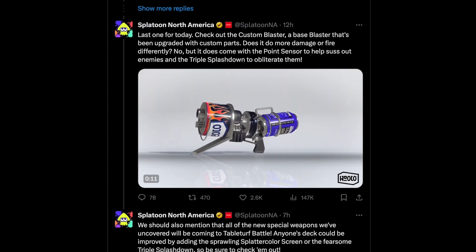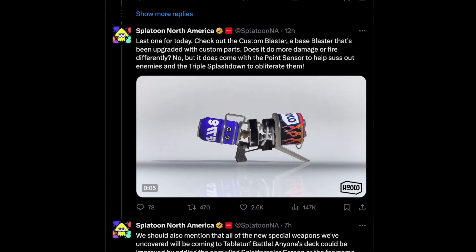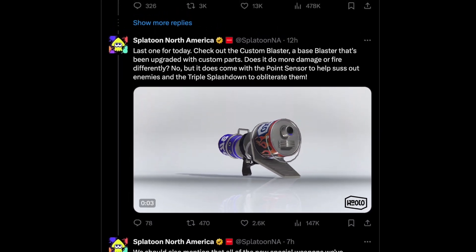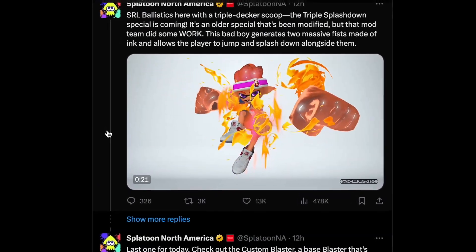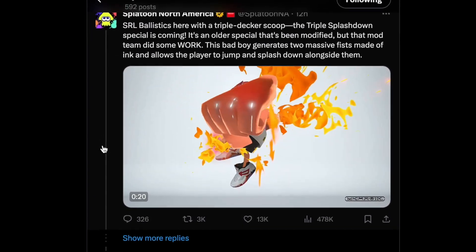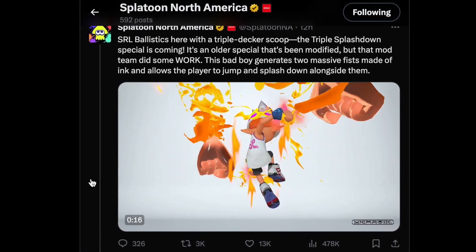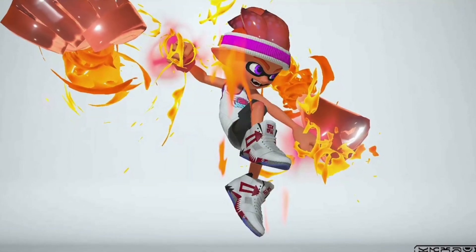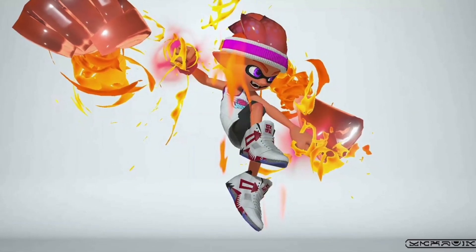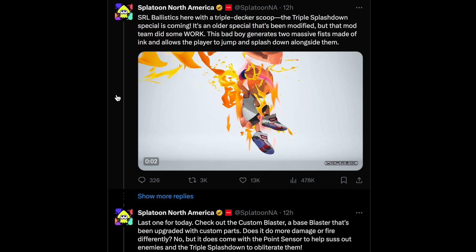The Custom Blaster has a new design with some new colors, and it comes with a Point Sensor and the Triple Splashdown. That's one of the biggest surprises here — a brand new rework of an old special from Splatoon 1. We did get the basic version in the story of the game, but here is the Triple Splashdown special, which is insane. I know people data mined it a long time ago, but here we have it — a reworked special from the OG Splatoon 1.